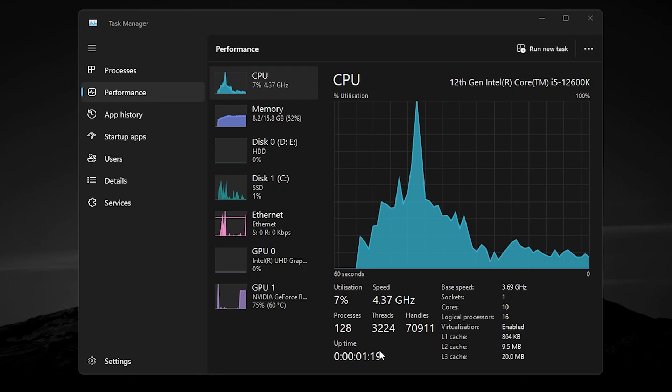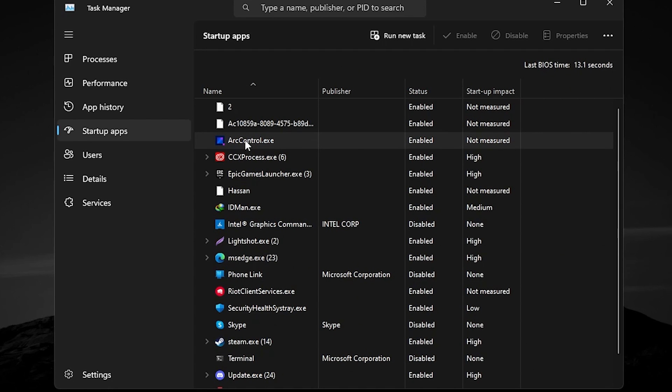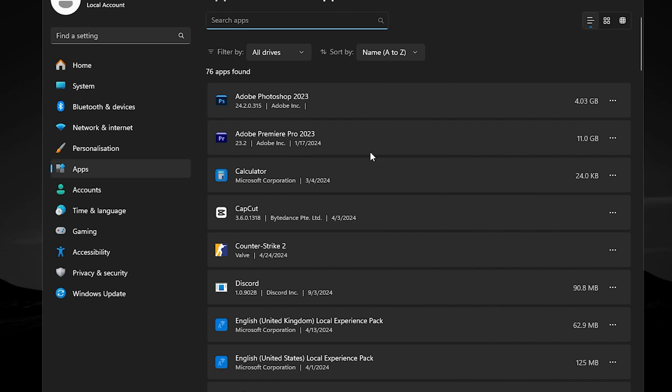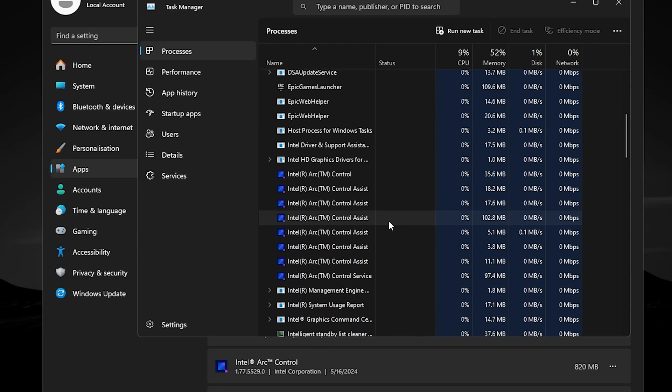Now I'm going to show you some additional optimization to get below 100 processes on Windows 10 or 11. In Task Manager you may see many programs running. Open Task Manager and go to Startup Applications — for example, Intel Arc control is useless if you are using a dedicated Nvidia GPU. Go to Settings, then Apps, then Installed Apps. You'll find Intel Arc software and drivers running multiple processes in the background, causing a higher process count.